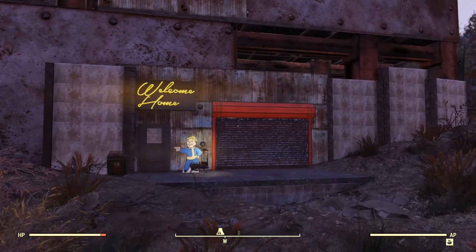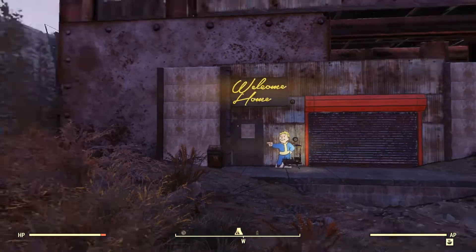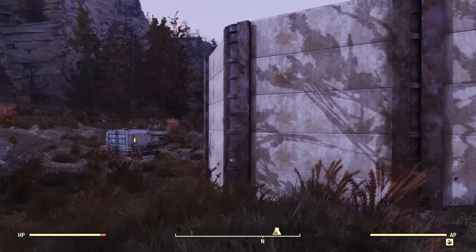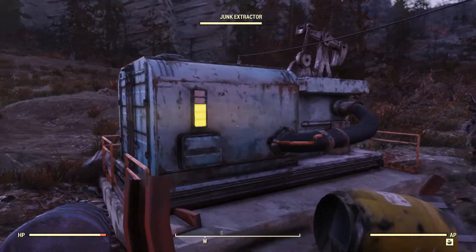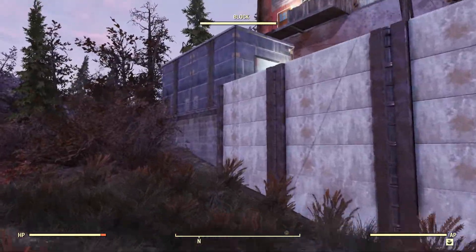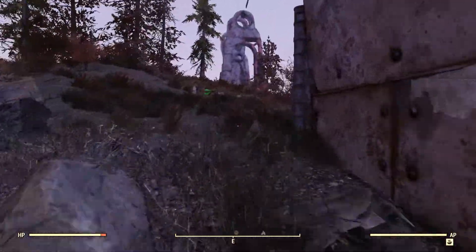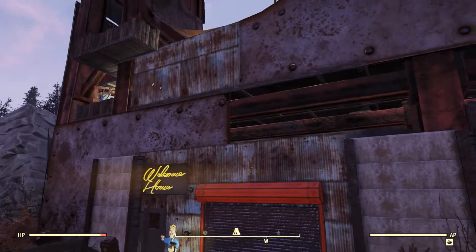Here's the front of the camp — you can see some of it up there. It goes up about four stories into this structure. Let's check out the back — you can see I've got it all walled off. I do have a junk extractor back here. I just don't have the budget to enclose it in the wall or I would. It's sitting out here in the open, it gets attacked a lot and broken, but I just fix it.